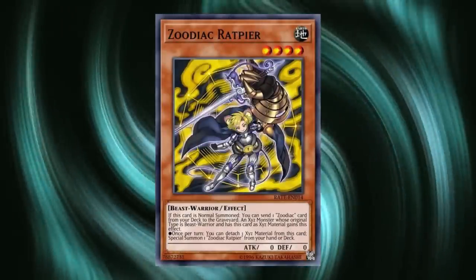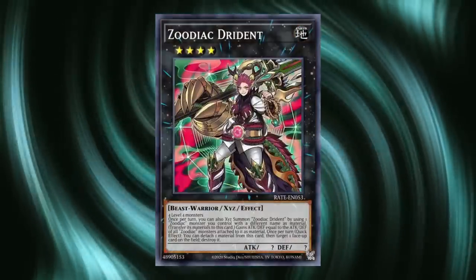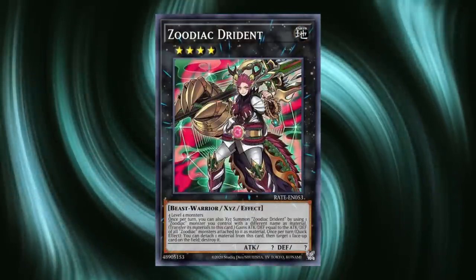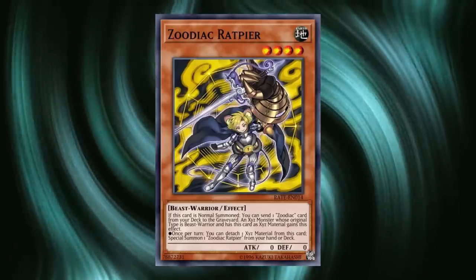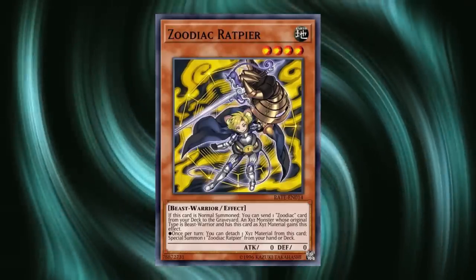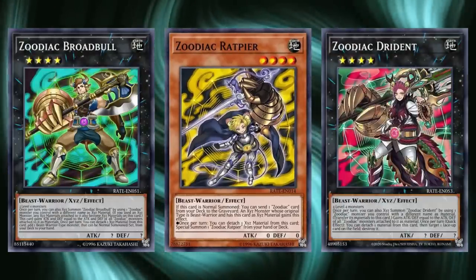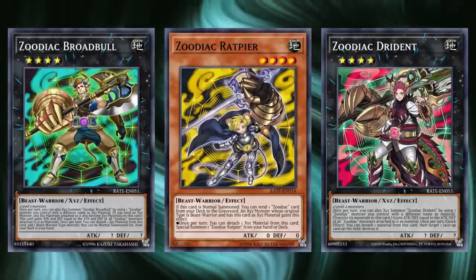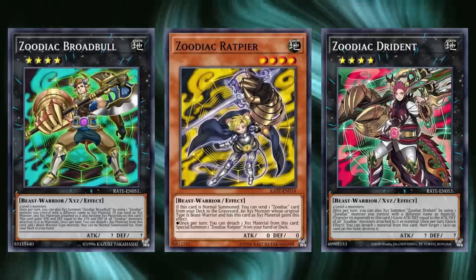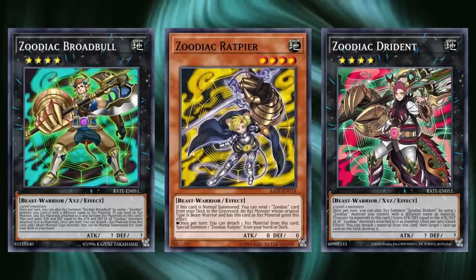The Zoodiac archetype consisted of a series of Level 4 Beast-Warrior monsters that could all be used as single-monster Exceed materials for the summon of any of their Exceed monsters, giving effects to the monsters they made. Most notable among the main deck monsters was Zoodiac Ratpier, who gave its Exceed the ability to detach a material and special summon another Ratpier from deck. Their Exceed monsters were nothing to sneeze at either, with Broadbull able to detach one to search any Beast-Warrior, and Drident able to detach one to pop a card on field. Any way into Ratpier was considered full combo, as a single Ratpier could generate a massive wave of advantage further backed up by Drident's quick-effect pop.